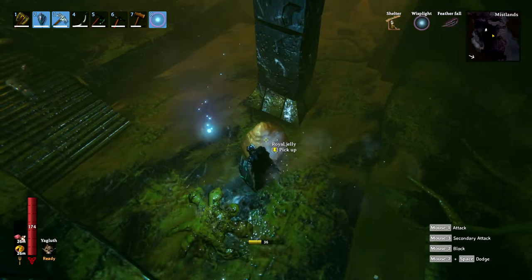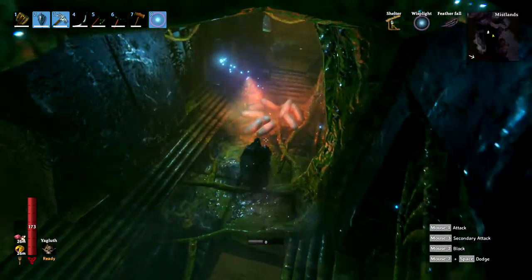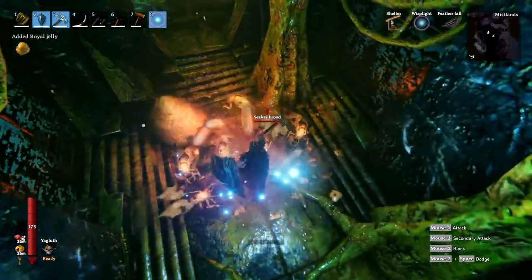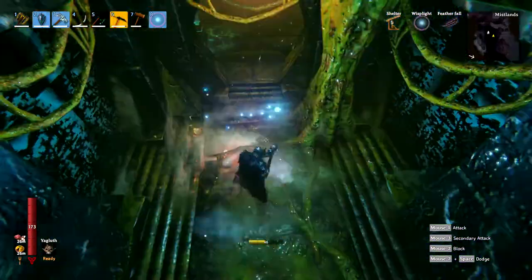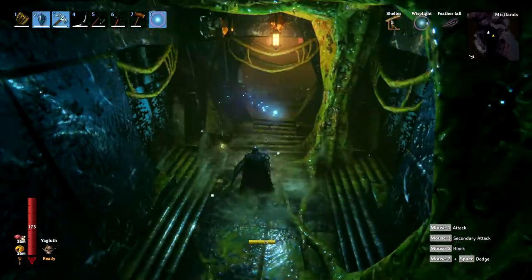Also keep a good eye out for other resources like royal jelly — those are in piles and also in these little lava piles from the seeker broods.